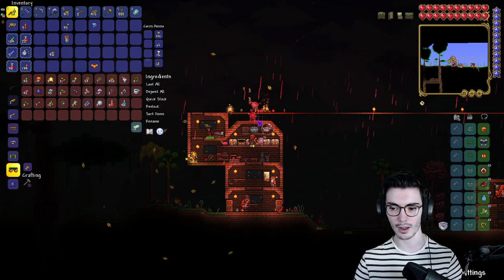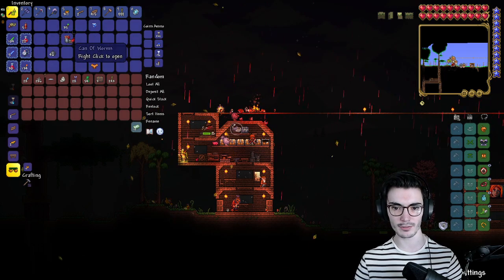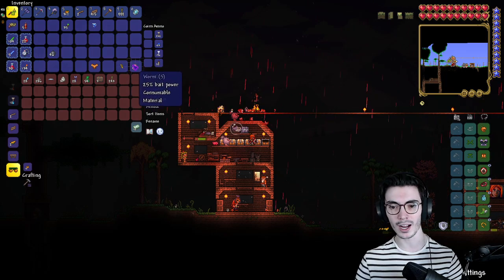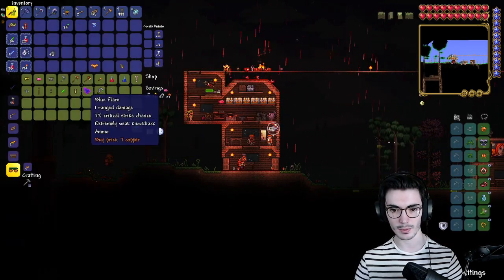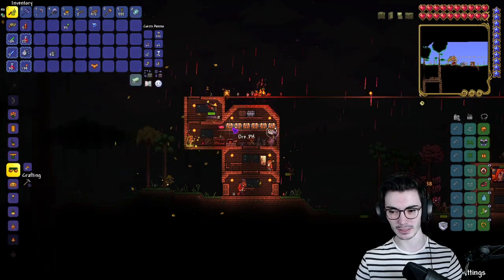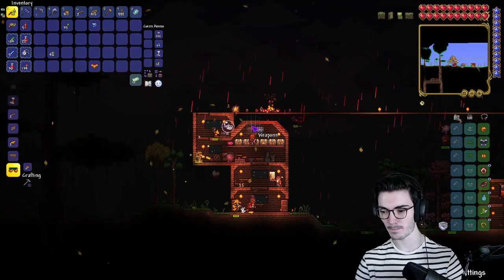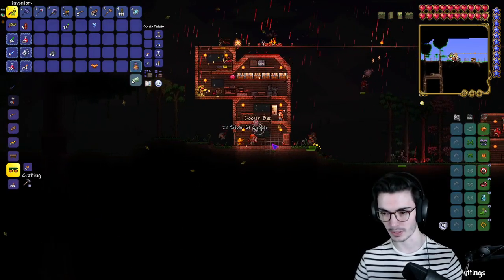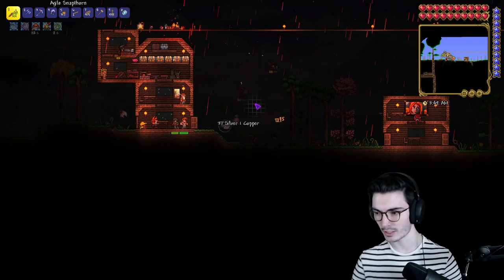A gold worm — yes please, that's going right in my pocket! Ten gold! I'm so confused as to why pylons aren't spawning in. I feel like they should be happy. Did someone die? Let me check.